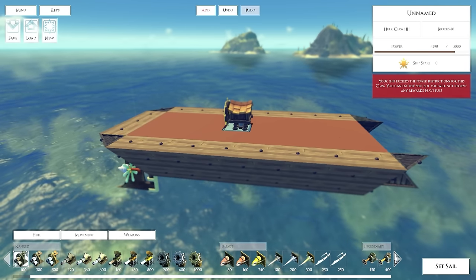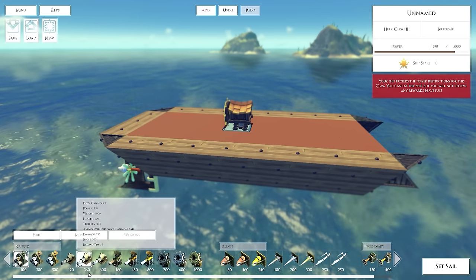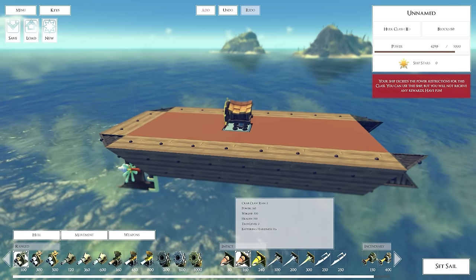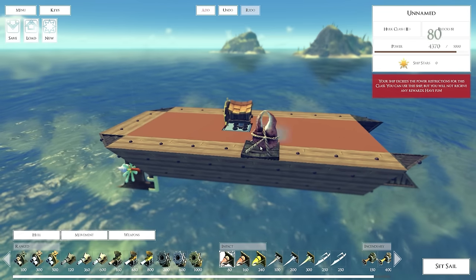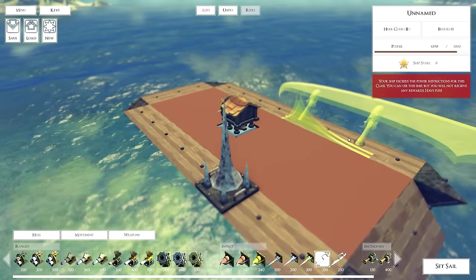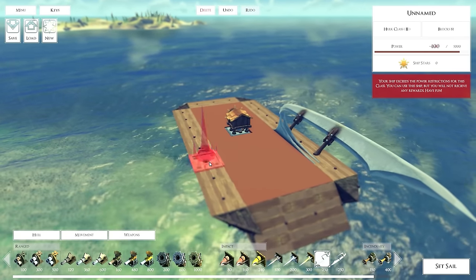Now it's on to the fun part — the weapons. The destruction in this game looks absolutely fantastic. We got triple mini cannons for a triple shot, generic deck cannons, fire cannons, and mortar cannons. For impact weapons, there are different types including a crab claw ram — literally a crab claw with ropes. That's brilliant. And then we got some spikes with these huge swords that I saw in the trailer and absolutely love the look of. If you want a melee build, you can definitely do it — two on each side and go for it.